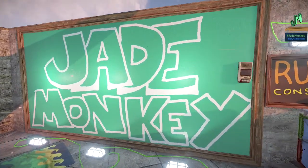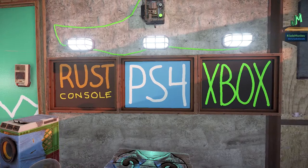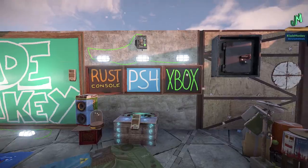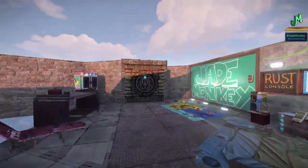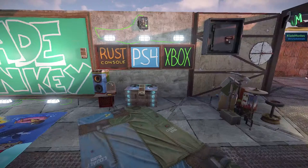Hey! Welcome back, everybody. I'm JadeMonkey. We're back here in Rust talking about the Rust Console Edition for the PlayStation 4, Xbox One, Next Generations, and everything in between. And we have a double header here. We've got an update for main branch 1.3.1 — we're going to go over the patch notes — and we also have some of the skin store rotation we're going to go through as well.